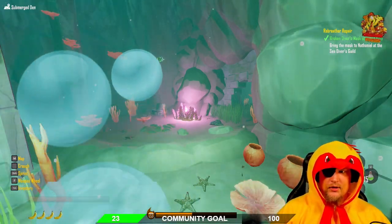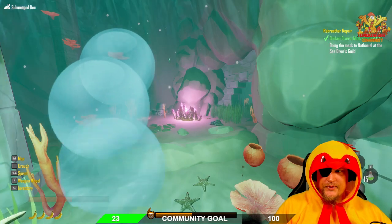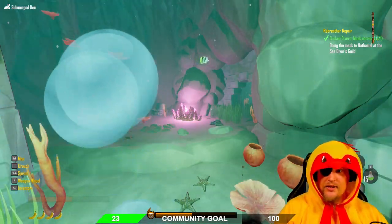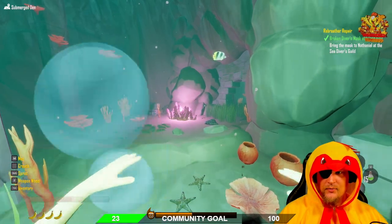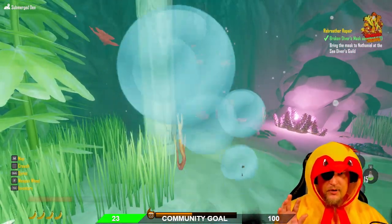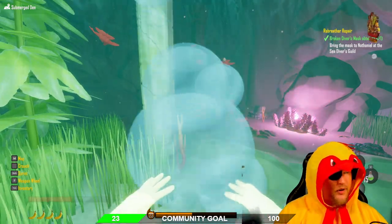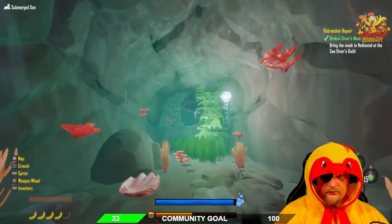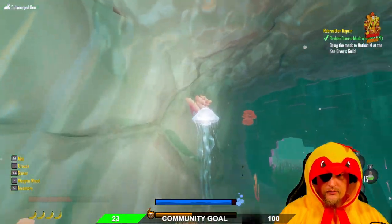Once you complete the Sea Diver's Guild first quest and want to join the Sea Diver's Guild, you need to obtain a Broken Diver's Mask. You come into this underwater cave, wherever it is on your map, and then we have a tiny puzzle to solve.